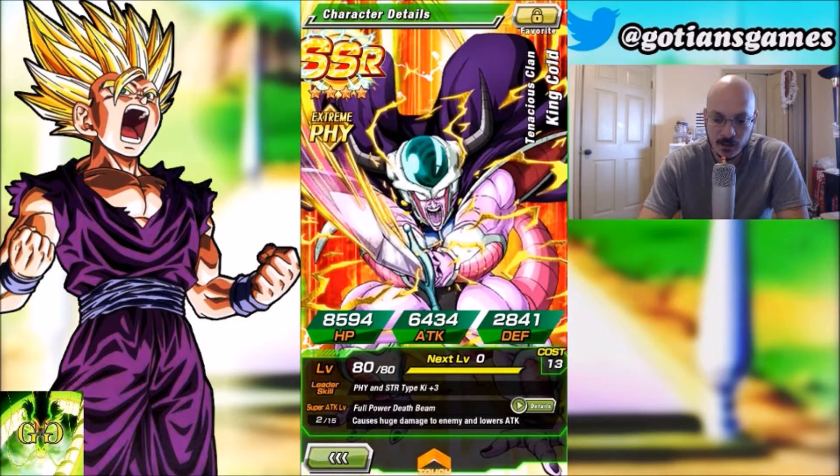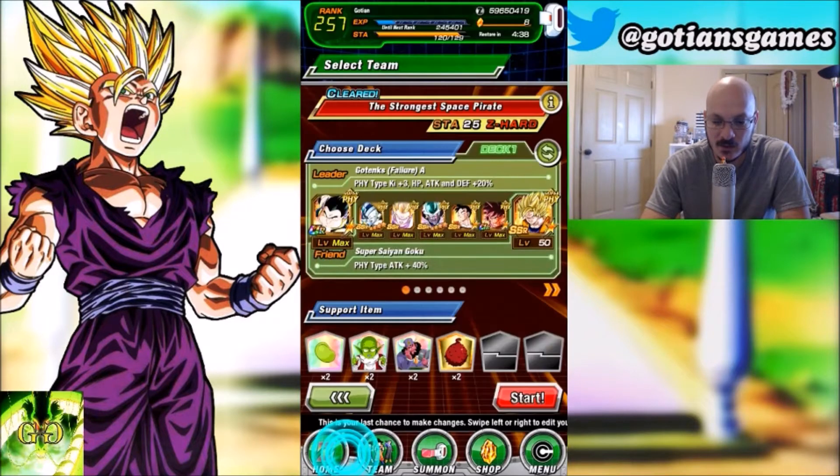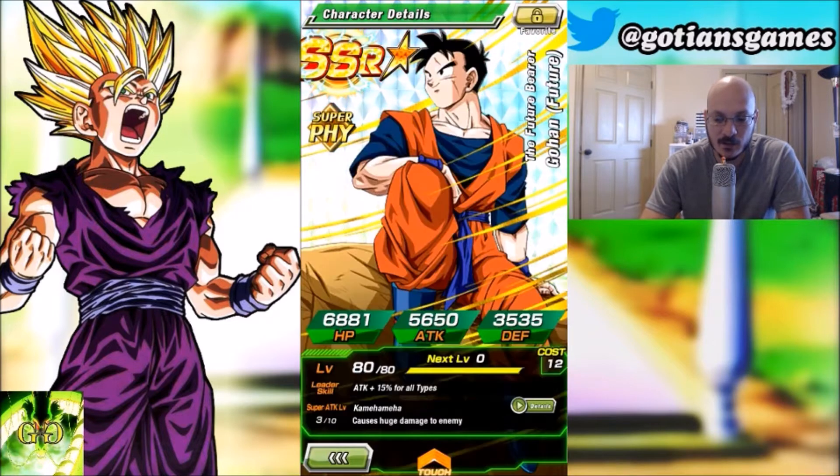King Cold — another super strike event unit — lowers enemy attack when he super attacks, and when he's on the field he lowers attack by 25%. He links well with Frieza, so that's another reason why I have him.